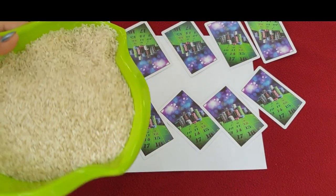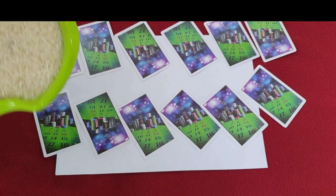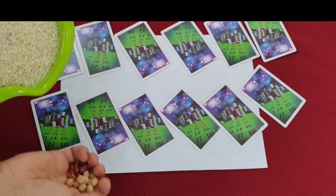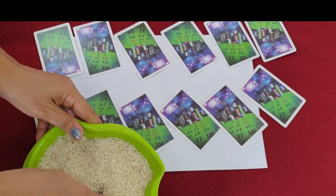Now, in the bowl where the Chawal was, I have removed the rest of the Rajma. What you have to do is take 14 Rajma and 14 Cholma — you have to keep that many.